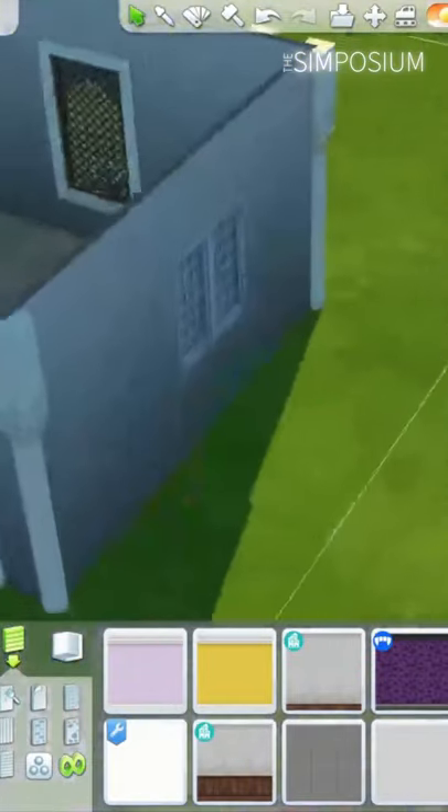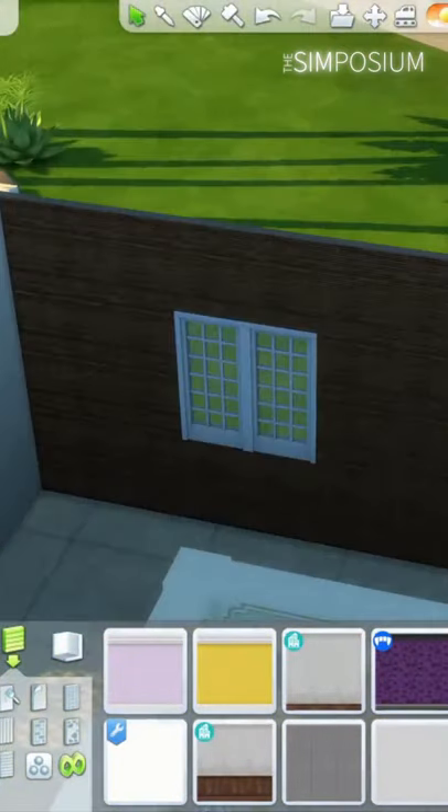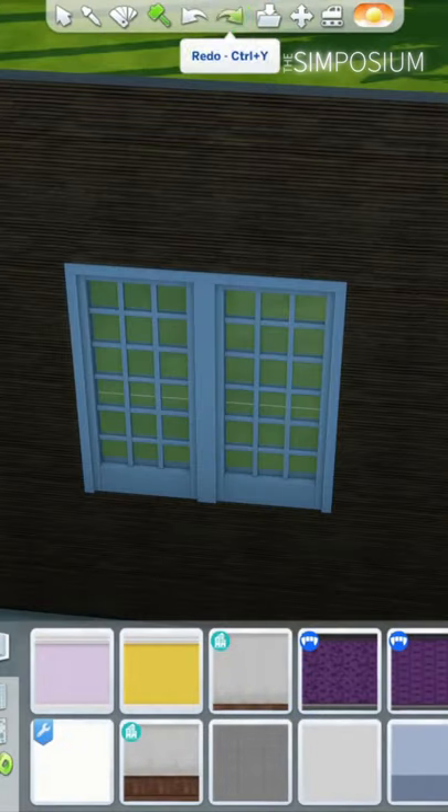Have you ever been sick of having the same windows inside and out of your builds? If your outside is white and your inside is wood, sometimes these don't match.